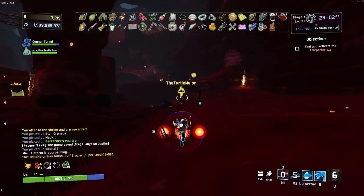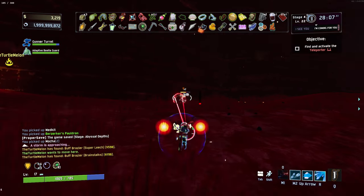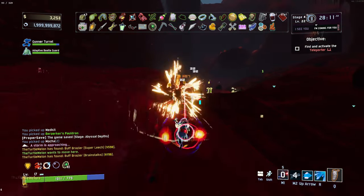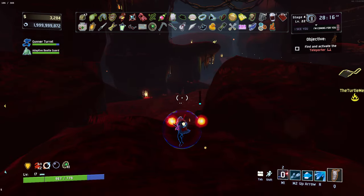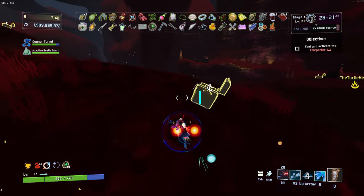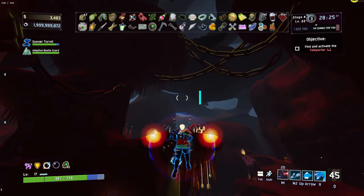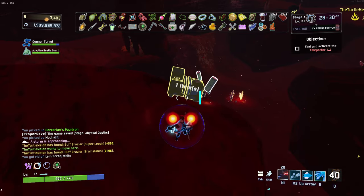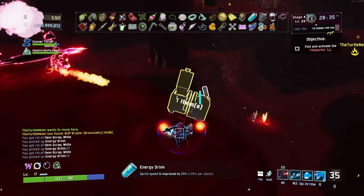We've got a super leech there, and we've got brain stalks. Three brain stalks during the boss fight is kind of interesting. We're getting there — about a thousand something off the legendary chest. With the sprint speed one, I might do a few gambles and hope for the best. Actually, I have three scrap here — I literally did not realize I still had three scrap. I'll be honest — you guys are probably shouting at me.